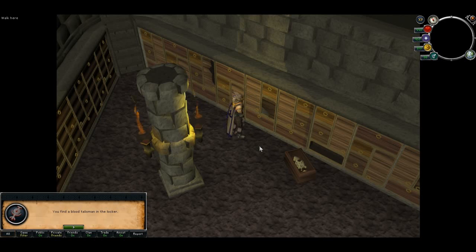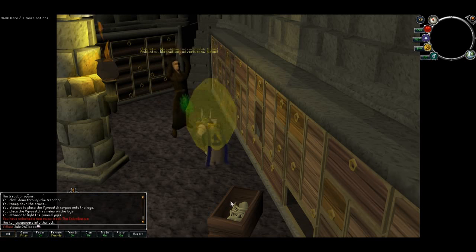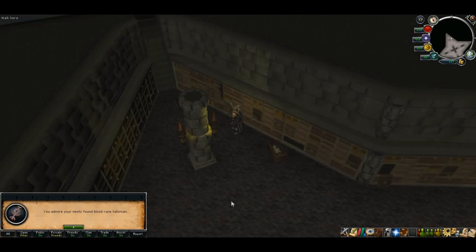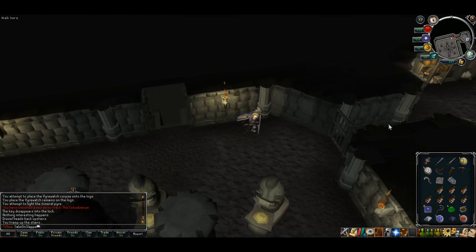Use the ornate key on the shelf where we found the blood talisman earlier and you'll get it. You'll then get a cutscene — Dressel will come down and talk to you. Once you've got your blood talisman, head up the stairs and talk to Dressel one more time.